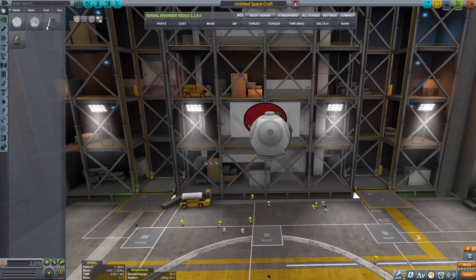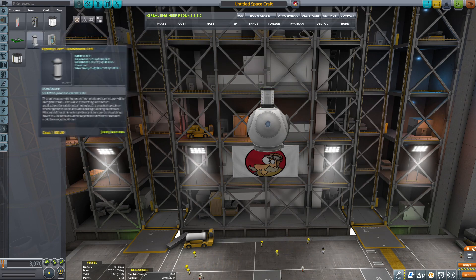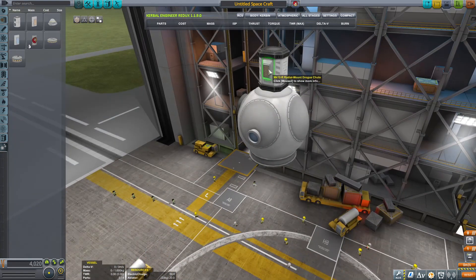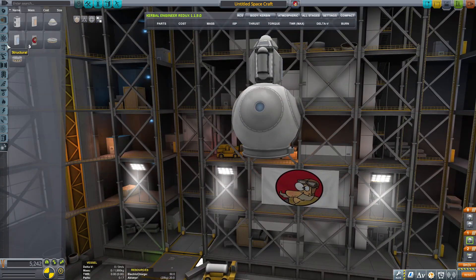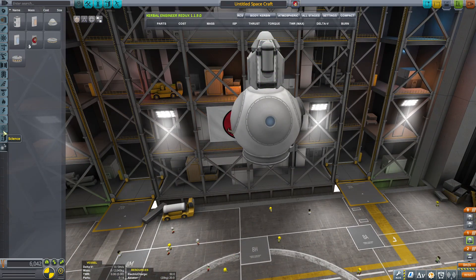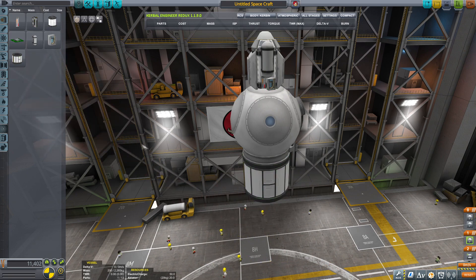We're also going to be taking the pre-entry module, because it can house two Kerbals. Two Kerbals means we can take a pilot and also a scientist, who can reset the one-time experiments, meaning that we can actually get more data. Then we will be taking this capsule that will be picking up all the glorious science from all the experiments. I'm putting a boatload of science - all experiments - but just one of each, because I don't need more.